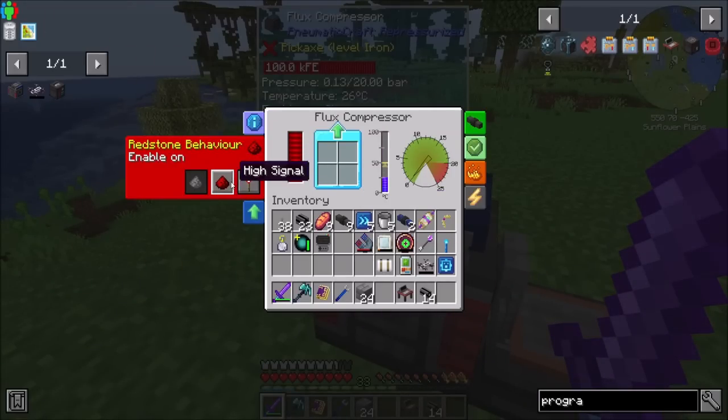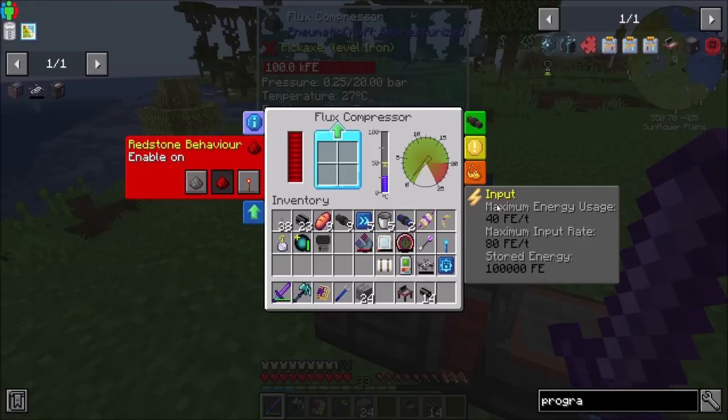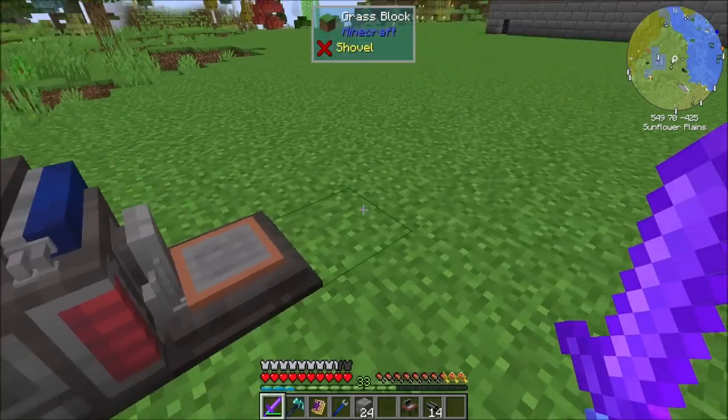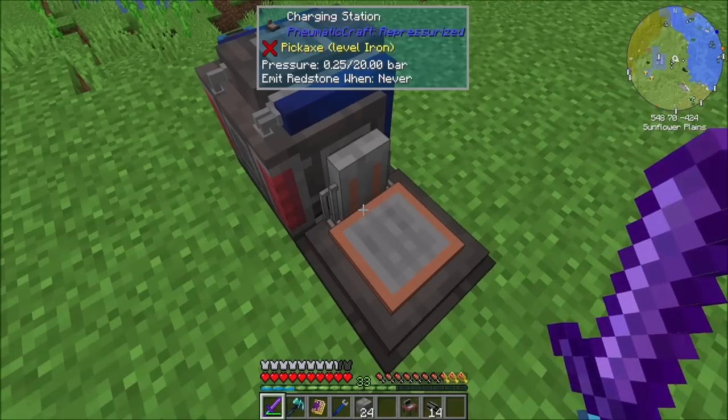We're going to want to emit on a high signal here to get up and running. Maximum energy uses 40RF per tick, maximum input rate 80RF per tick. I can throw a few speed upgrades in this bad boy, which wouldn't be a terrible idea. That should be fine.